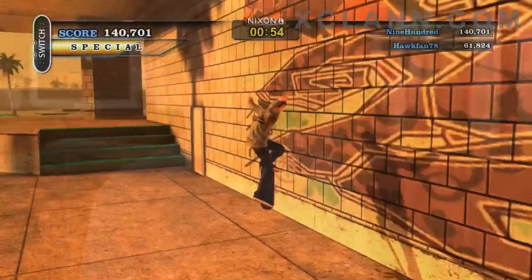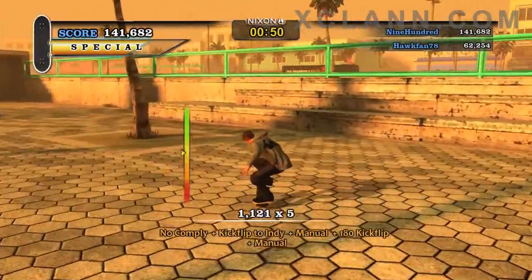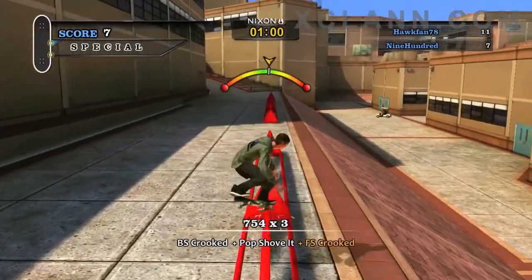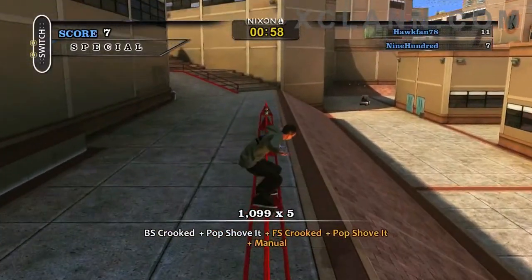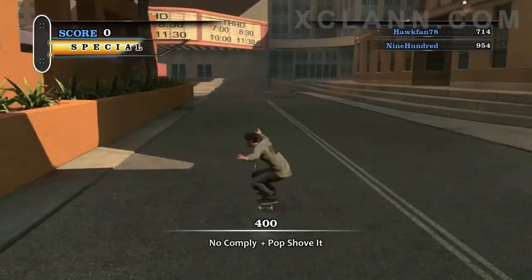We have online modes, including some you're familiar with, like Trick Attack — trying to do your best high-scoring trick and challenge your buddies to beat your score. We have Graffiti, where you're trying to change all the different obstacles to your color by doing better tricks on them. Big Head Mode and Free Skate, of course, so you can just jam with your bros.